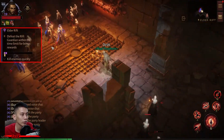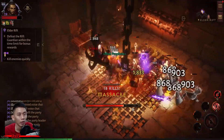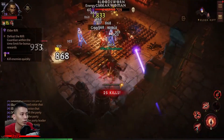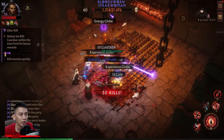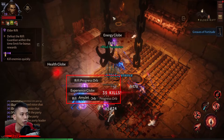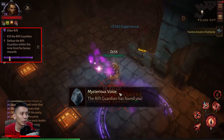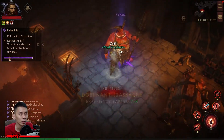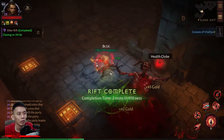Upon entering a dungeon, you'll notice a gauge on the left side of your screen that needs to be filled. Killing any enemies in your way helps fill this gauge up. Elite blue and yellow colored enemies — with a scout icon representing their location on the map — fill the gauge up faster, as they leave behind progress orbs that increase the gauge greatly upon defeat.